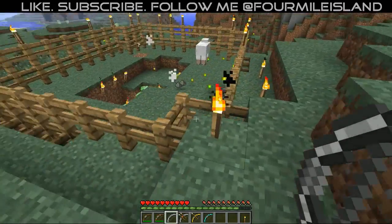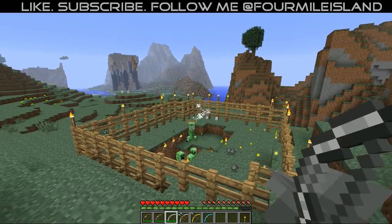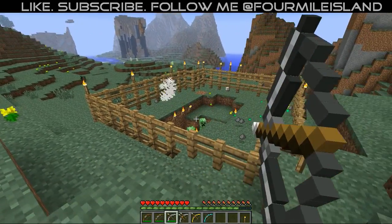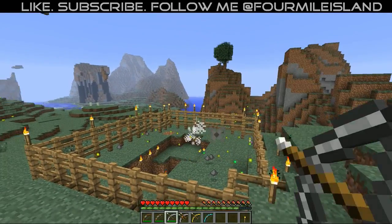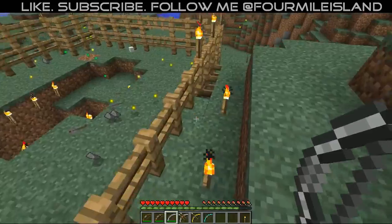So now let's go to the iron bow, getting a little bit stronger here. Let's go ahead and snipe the sheep — I don't know why the sheep's in there anyway. Got him right in the head — two shots, one shot, two shots. You can kind of shoot quicker, but it does not do as much damage.